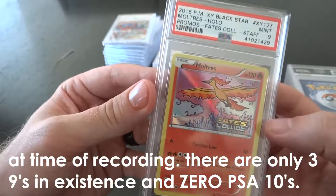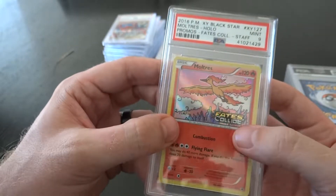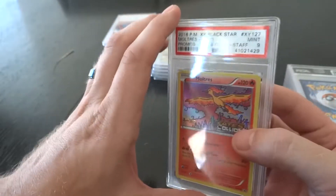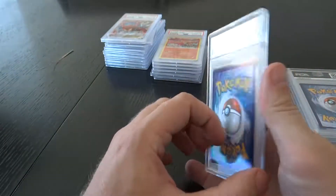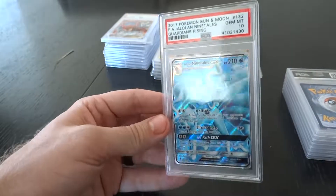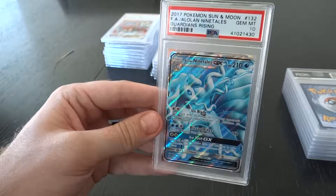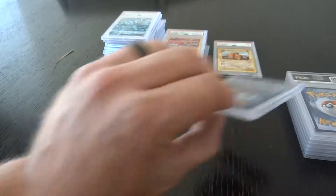I bought this online because I wanted a Staff card — this is a Staff version of Fates Collide, 2016 Moltres holo. Heck yeah — Black Star Promo, XY number 127. Next up — oh yeah, we got the Alolan Ninetales from Guardians Rising. Look at that — wow, awesome, PSA 10! I've now tripled the amount of 10s that I own.